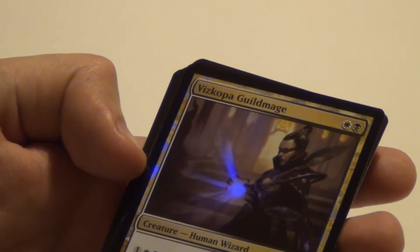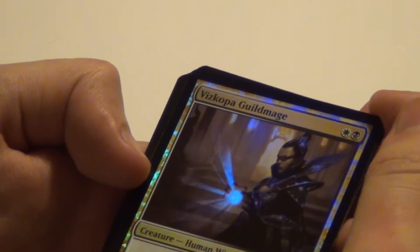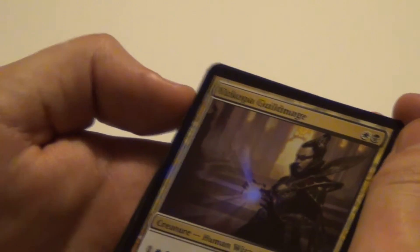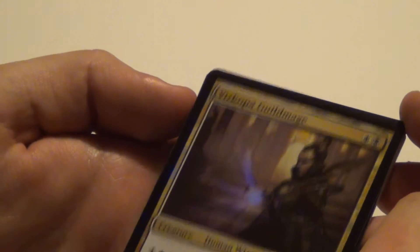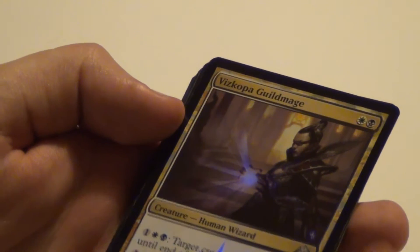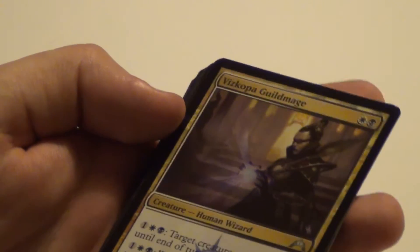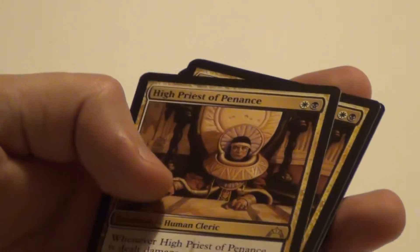Then Vizkopa Guildmage — 2 mana for a 2/2. You can pay 3 mana to give target creature lifelink. And the better ability: whenever you gain life this turn, each opponent loses that much life. With black and white there's probably plenty of extort, so whenever you gain life your opponent will lose life. Pretty sweet.